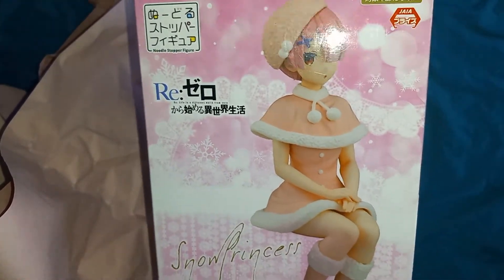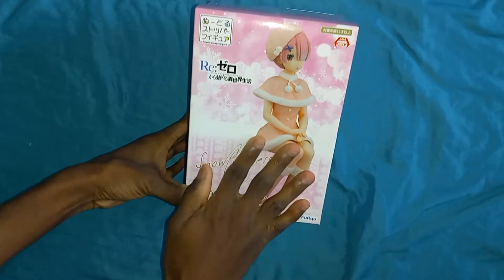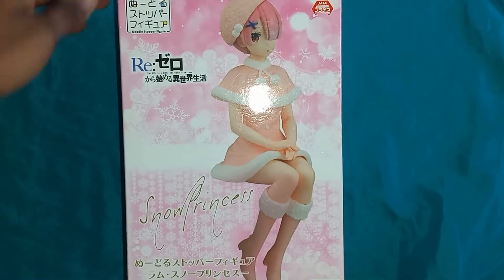Oh my gosh, it's the pink Re:Zero 3-zero figure right here — the Snow Princess Ram! Let's get this out of the screen. So we have Ram right here, the Snow Princess. Here is the front of the box, the side, the other side, the bottom — all pink, just like the paper.